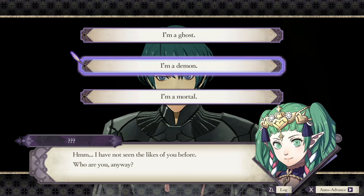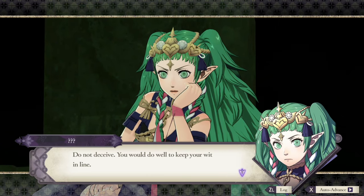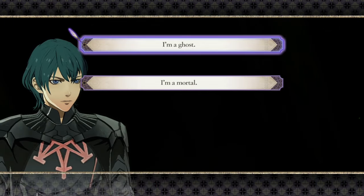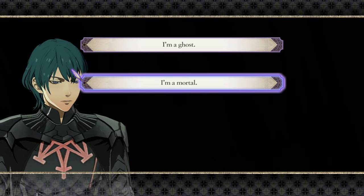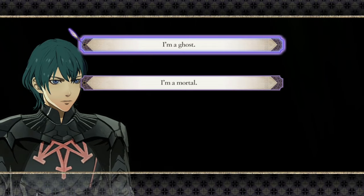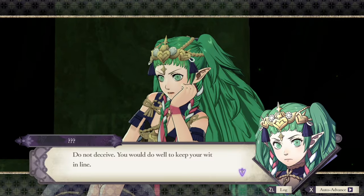I am definitely a demon. Do not deceive — you would do well to keep your wit in line. No I wouldn't — my entire career is built off of not keeping it in line. Chat, where's the option for 'I am a shadow, the true self'? And then can I shout 'you're not me' and initiate the boss fight? I'm a ghost. Spooky. Beware — I am a ghost. Beware. They couldn't even give us a different voice line for it? Fine, I'm a mortal, you got me.